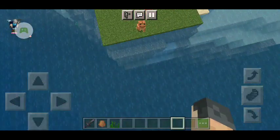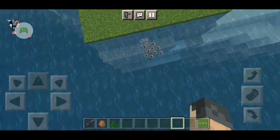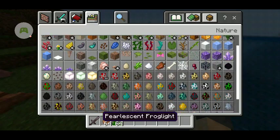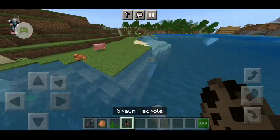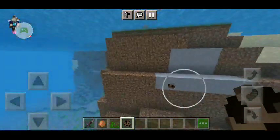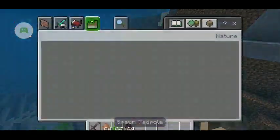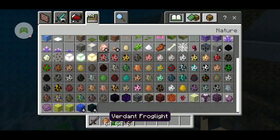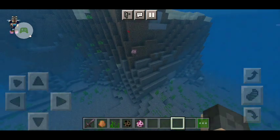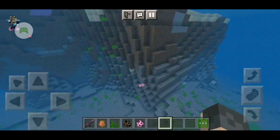The frog is going to go in the water and guess what will happen — we got frog eggs! Not just that, we also get tadpoles, which is what frogs start as when they're born. This is what a tadpole looks like in Minecraft. If you're going to breed frogs, be careful because axolotls can actually kill tadpoles.